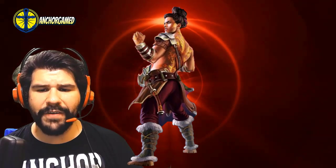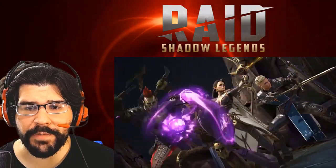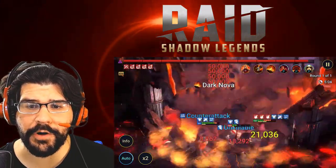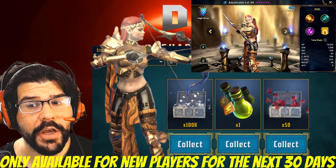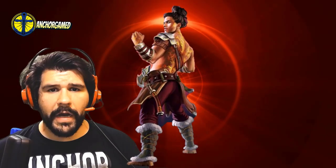This video is sponsored by Raid Shadow Legends. It is a free massive turn-based art fantasy RPG. To check this game out, all you got to do is go to the video description, click on the special link, and you'll receive 50 gems, one energy refill, 100,000 silver, and one free champion Adjudicator. All your treasure is waiting for you right over here.